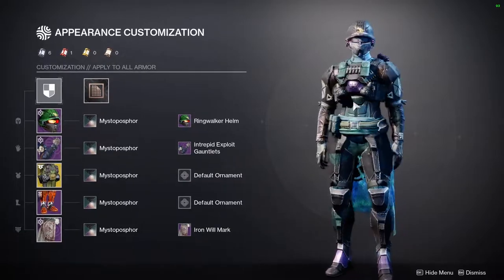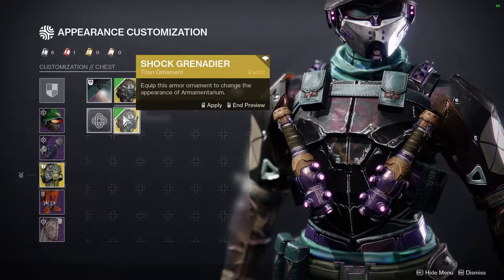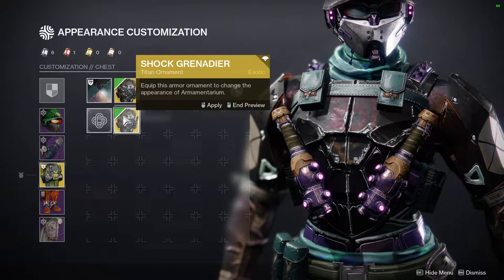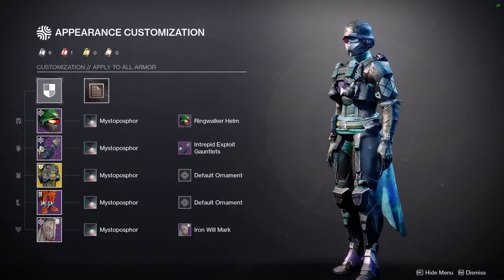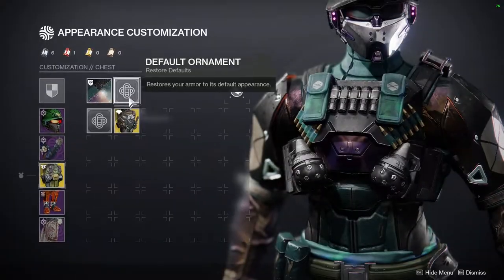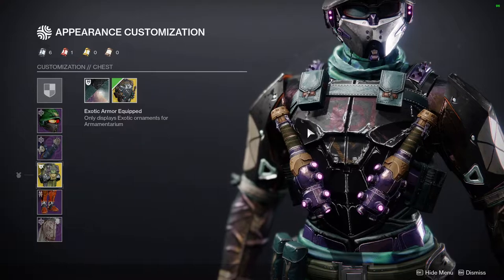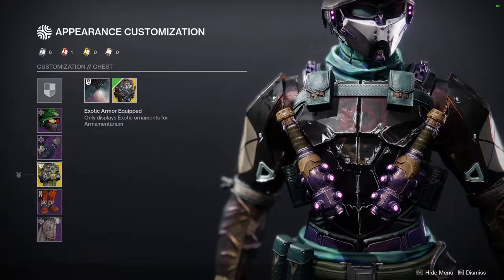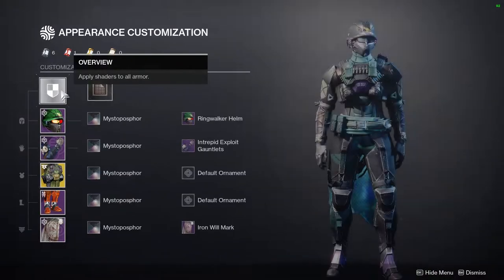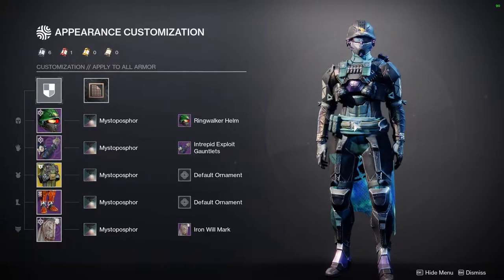For the Titans, we have Armamentarium. It's really cool. The only unfortunate part is that I've already used Armamentarium in another video — the scavenger video — which was essentially a build that I made that looks like I scavenged stuff. Specifically for the Titans, I made it look like a Fallen theme. So it was really cool, but this is what I came up with for the default look for Armamentarium, which I think came out really good.